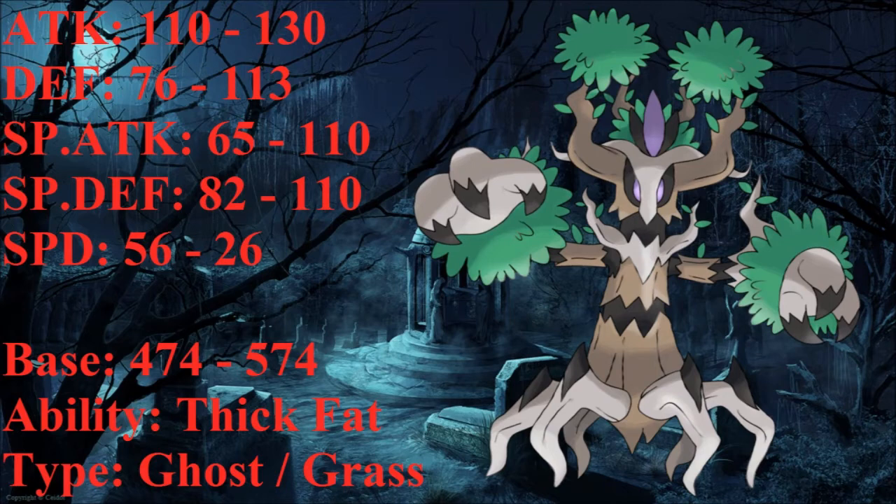For its physical attack, I increased it from base 110 to base 130. I didn't want to give it too much of an attack increase since base 110 on a regular Trevenant is already pretty powerful, but I wanted to bump it to 130 because it's supposed to be a bulky Pokemon. It also gets access to Power-Up Punch, so if you want more attack you can run that. Base 130 is a very good placement for physical attack on Trevenant.